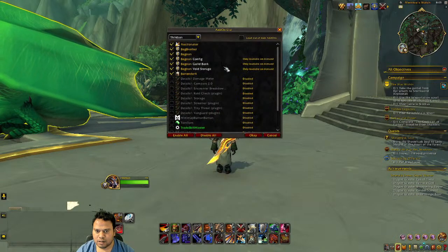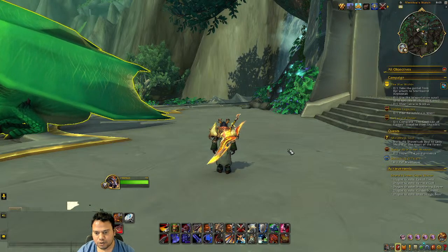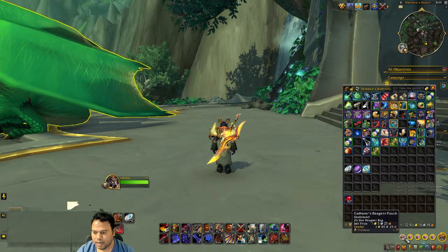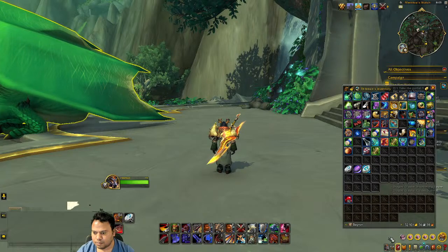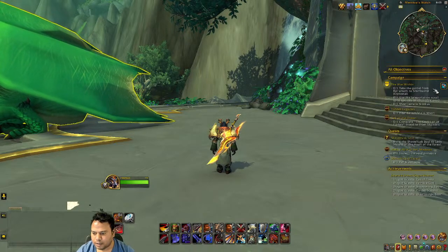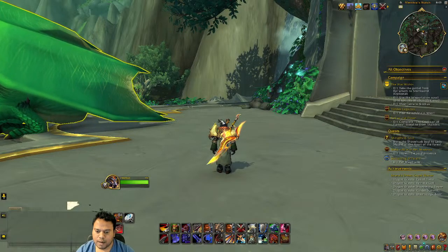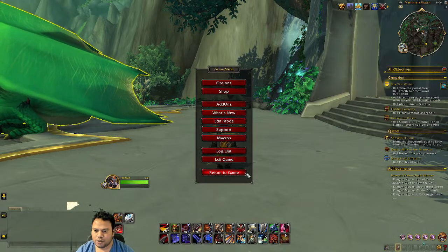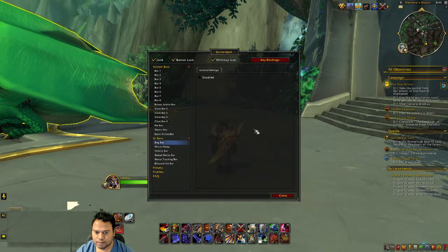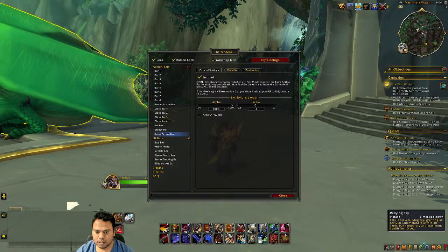There's another add-on called BagNone which combines all your bags together. When you press B to open bags, all of them open combined — four bags appearing as one. Once you have BagNone installed, you can remove the bag bar from Bartender since pressing B will open everything together automatically.